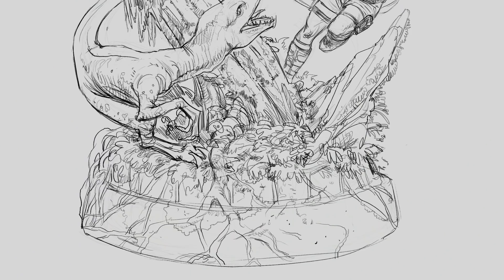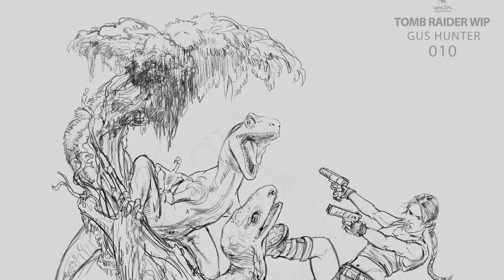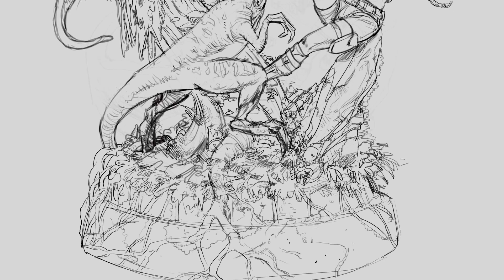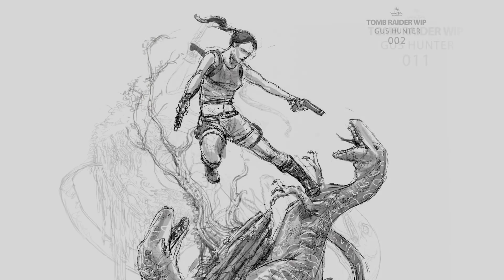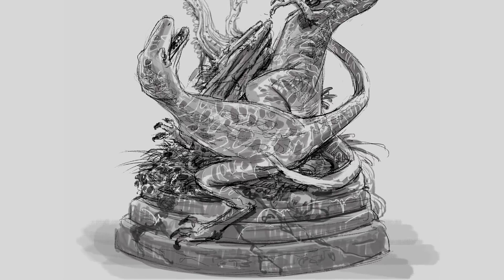Right at the beginning we were presented with three quick sketches — little digital paintings that one of our designers, Gus, had done — and we all got to vote on which one we would like to see developed further. The one we ended up with was by far the most dynamic and exciting piece. The design depicts the scene in the level titled The Lost Valley, which is considered one of the most memorable levels in gaming history due to the T-Rex and the Raptors.